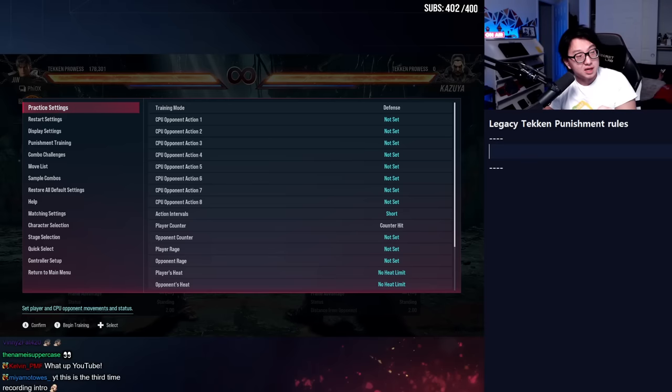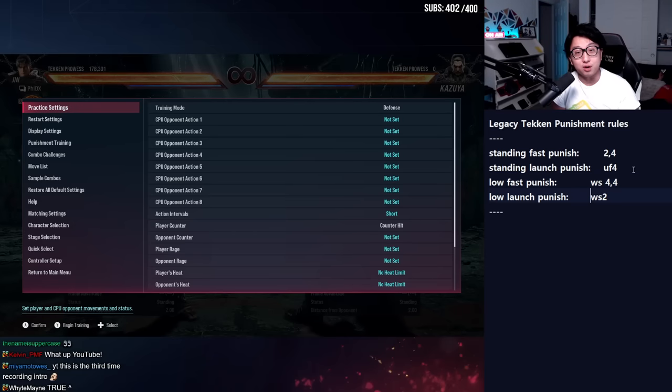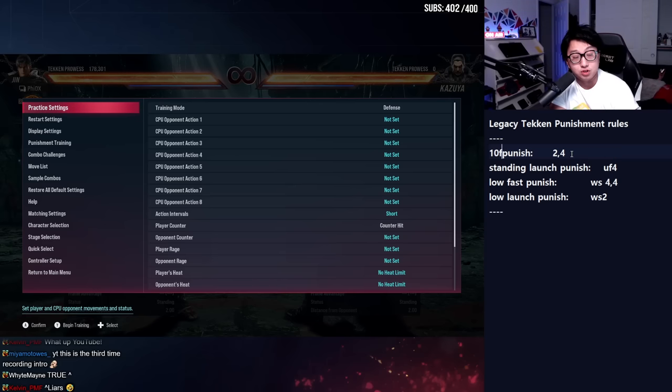I want to show you how people go through that process. We'll need some initial tools first. When I learned punishment in Tekken Tag 2, I didn't even look at every single character's frame data — I just practiced and got in the field. I had two punishes: my standing fast punish, like a jab punish, and my standing launch punish. From crouch, I also just picked two punishers. Get your damage if they're punishable, launch them if they're launchable. Your standing fast punish — usually the fastest is a 10-frame punish. So if a move is minus 10 or worse — minus 11, minus 12, minus 13, etc.